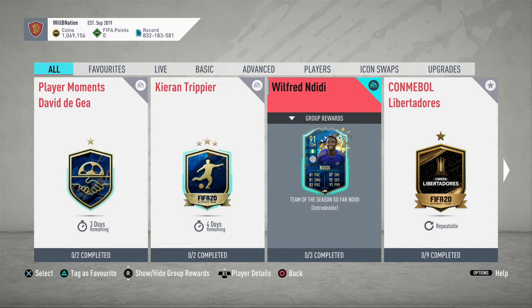We're going to be focusing on the SBC player, and that is Wilfred Ndidi — he's 91-rated central defensive midfielder. The card looks very impressive from the outset. We're going to see exactly what he has to offer in-game, check how much the SBC costs, and talk about what chem styles work best with this particular card.